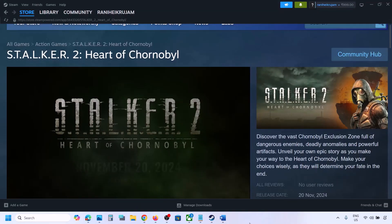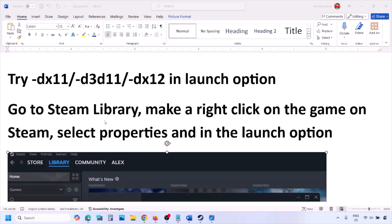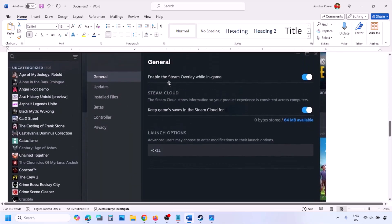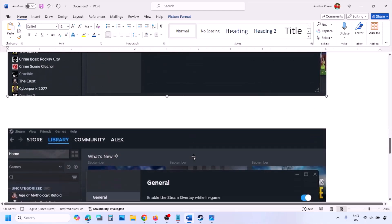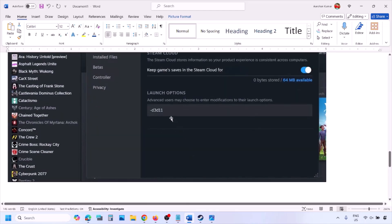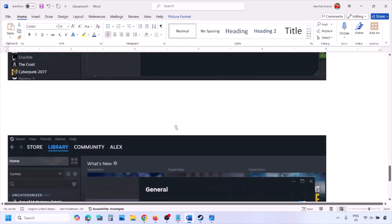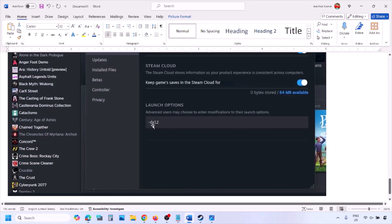The first step is to try DirectX 11 or DirectX 12 in the launch option. Go to Steam library, right click on your game, select Properties, and in the launch option type -dx11 and launch the game. If that does not work, try -d3d11, and if still not working, type -dx12 and then launch the game and check.